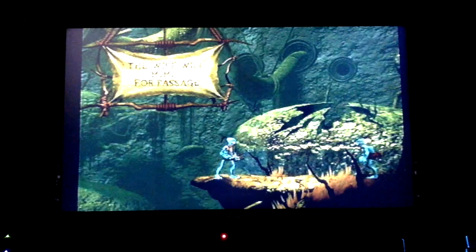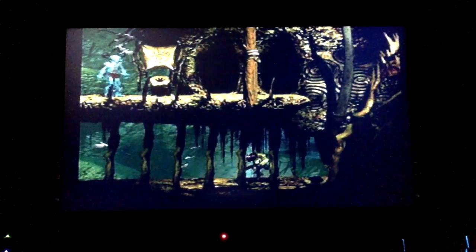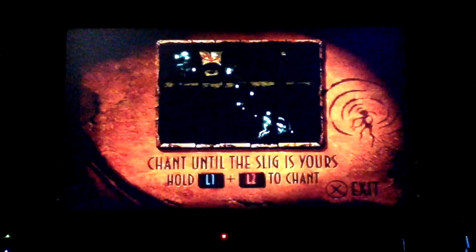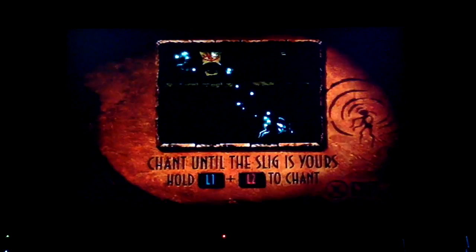This is like a guardian. See, they just disintegrated into birds and flew away. We can pass them once you give them the correct password. Let's see what this says: chant until the slig is yours — hold L1 and L2 to chant. We've been doing that for the entire game, but okay. And yes, look, there's rock art. The rock art in this game is really nice to look at.